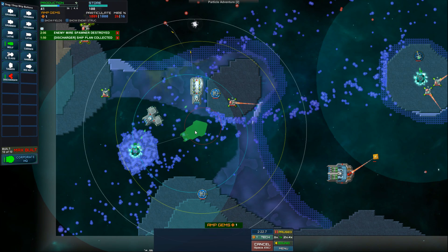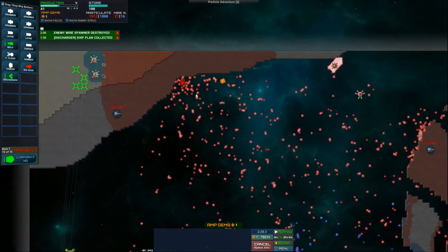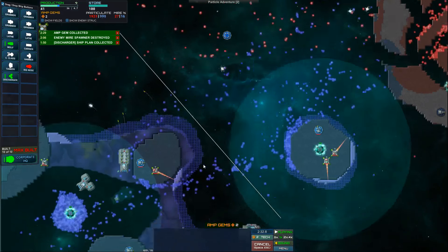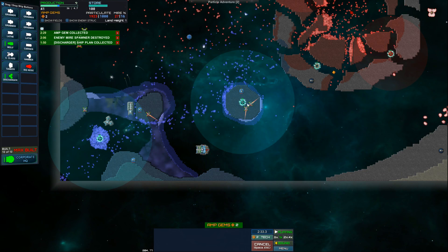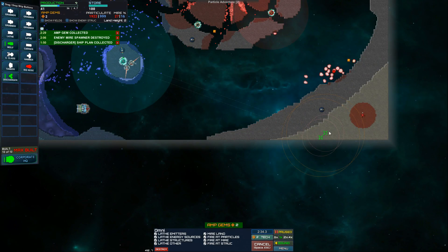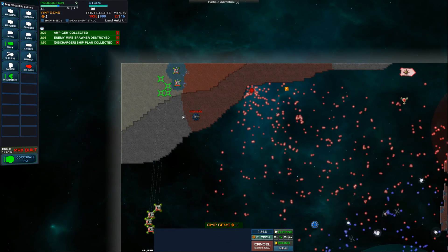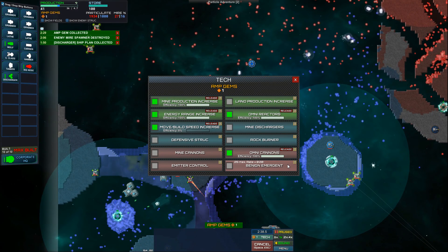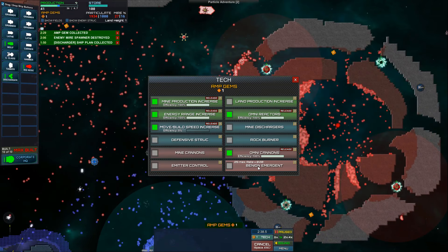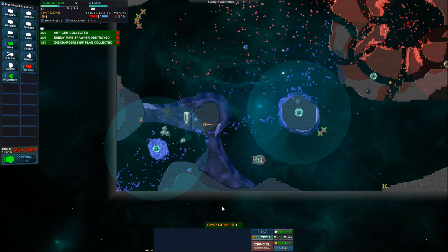Let's get some other things built. Let's get a Big Nose built, because I know there's an enemy ship being built — it's a C-class, and I don't know if it's going to come right for me or not. It might be. We got that Amp Gem. Where else can I go? I could do a landing over here too. This is getting hit by all these particles, so I think you guys need to come down here. A move-build-in speed increase. Benign Emergent — do I see an enemy Emergent? I do not.